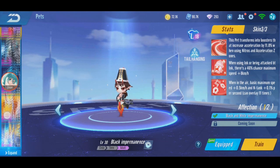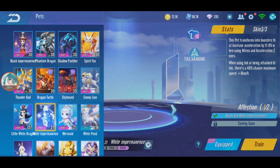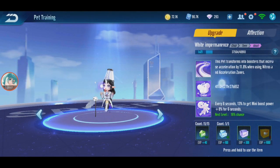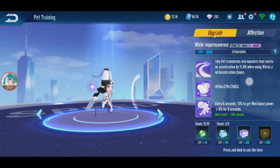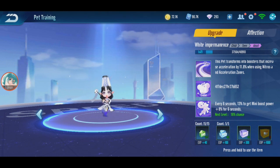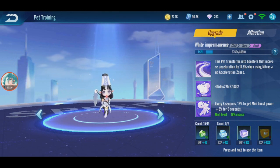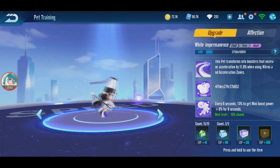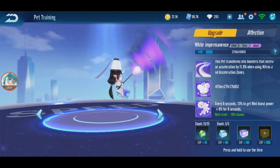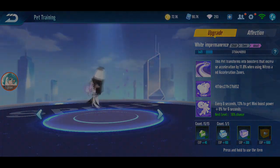That would be it for the White Impermanence gacha and review. Sadly you can see the bug is right there. The speed ability gets Minibus Power. Three wins on rank - that was quite good. Thank you all for watching and see you guys next time. Bye!